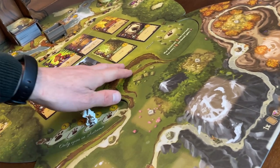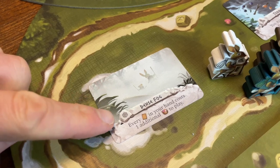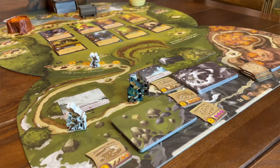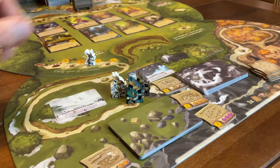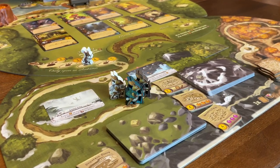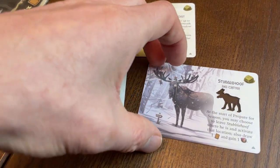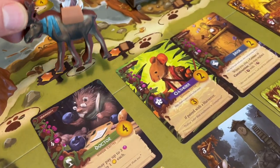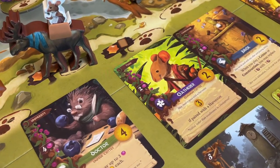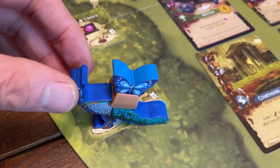Spirecrest sees your community struggle through challenging weather conditions. Each season has a different constraint on the way you play the game. As players transition from season to season, their rabbit explorer advances along the Spirecrest board, picking up new scoring criteria and special abilities — not least the giant critters, which allocate a special ability to one of your workers, who gets to spend the rest of the game sat atop one of these massive beasts.